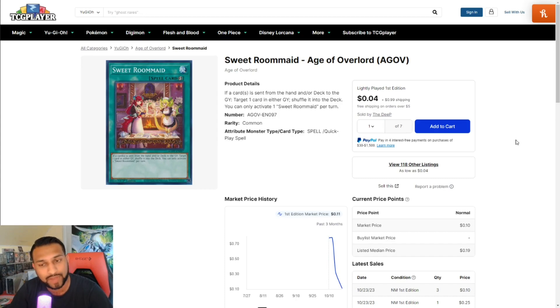A lot of decks do things in the graveyard, so with Sweet Romanade around you can stop opponents from executing their graveyard plays. There are cards in the Age of Overlords set that are worth pennies but actually do a lot of things. Every set always has those penny stock cards that can make or break certain decks, and Sweet Romanade looks like it can fit in pretty much any deck.